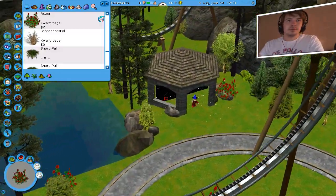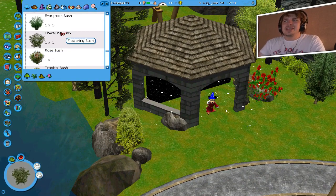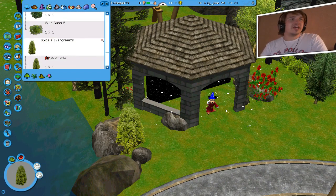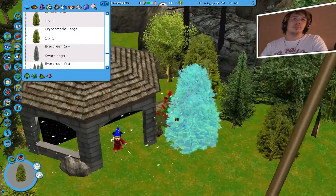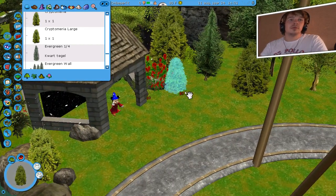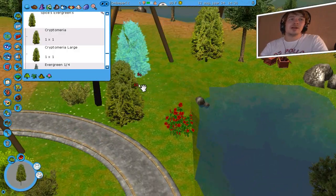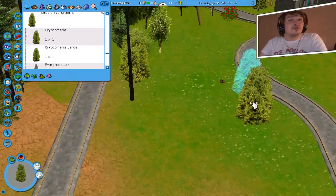Gewoon neerzetten. Het leuke is ook: ik zit in een opnamekanaal en meestal joinen heel veel mensen om te luisteren wat ik aan het opnemen ben. Maar nu zitten er heel veel mensen op TeamSpeak en niemand komt in dit kanaal — ik zit helemaal in mijn uppie. Maar ik heb jullie die nu de video kijken. Ik laat nu zien wat ik heb gevonden: het is Spices Evergreen. Als ik een set mag aanraden is dit toch wel een prachtige boom — moet je kijken wat een prachtige heggenboom. Er zijn ook kleintjes, minis, die kan ik neerzetten. Echt een schitterende boom. Waarom heb ik deze niet eerder geplaatst in het park? Het is gewoon echt een prachtige boom.